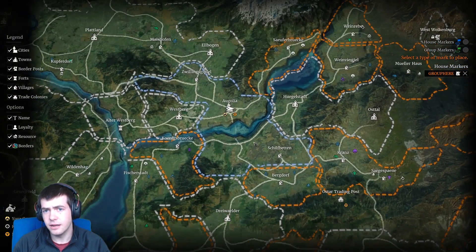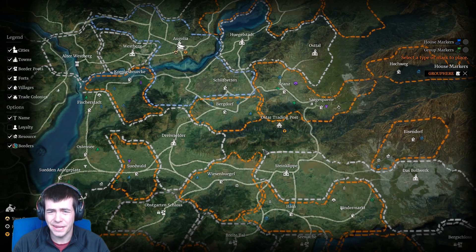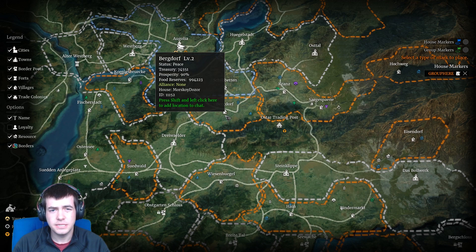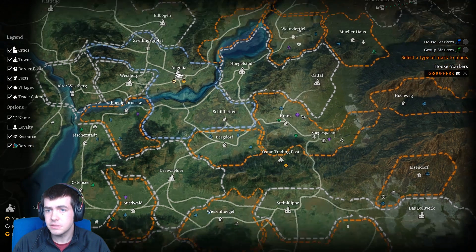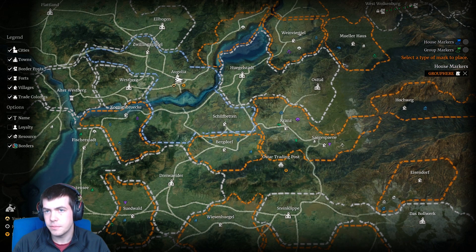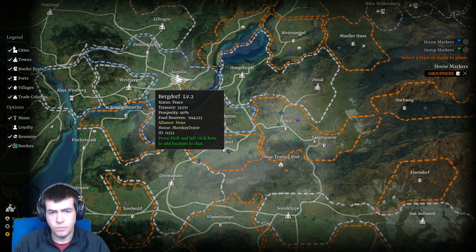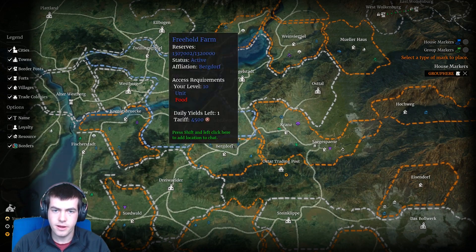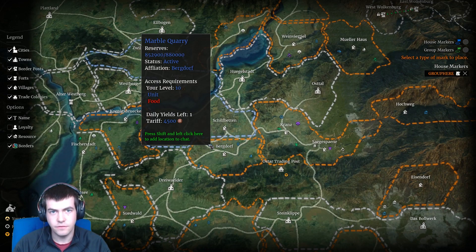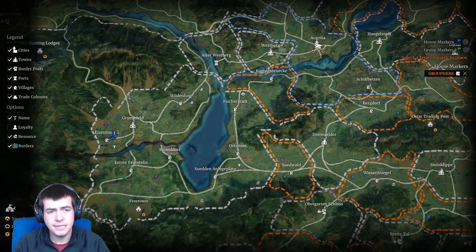As a smaller house like ours — House Evo — it's been really tough to get on the map because you're often fighting against bigger clans. There are some smaller houses down here; Nordic Gaming own a couple of things, and Bergdorf own one territory quite close to Orgolia which is handy for them. So it is possible for smaller houses to get on the map, but you're obviously competing against much larger alliances.